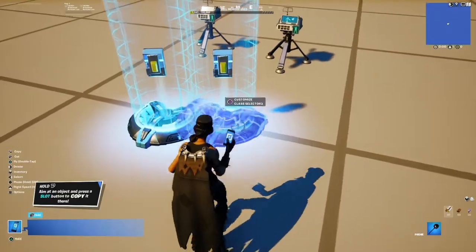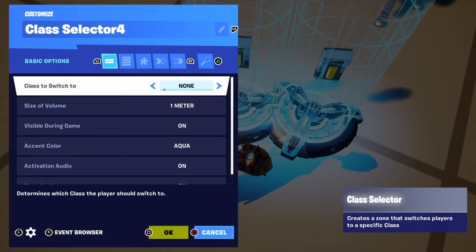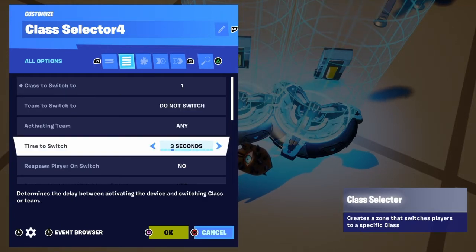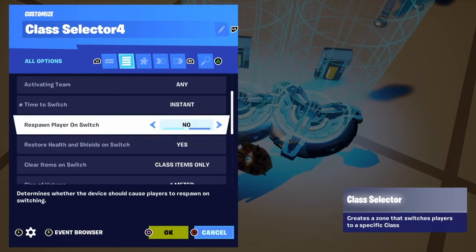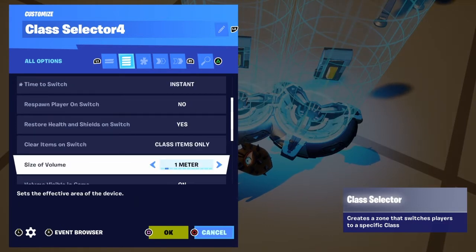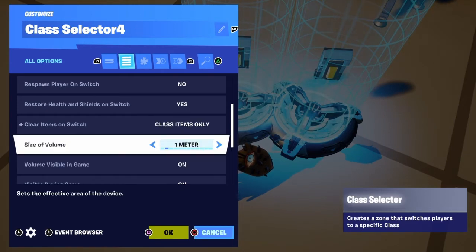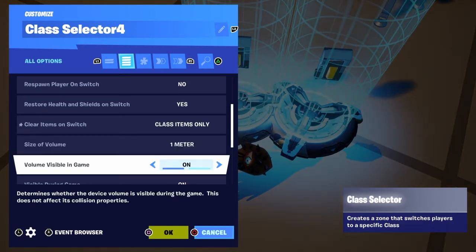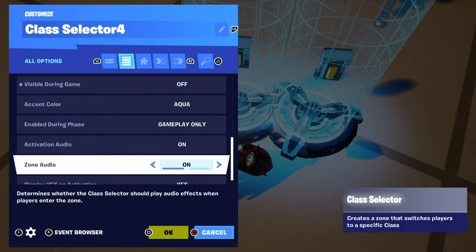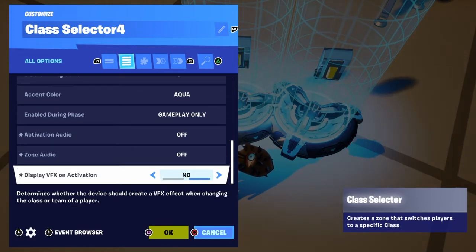We're going to copy the settings. Class to switch to: one. Time to switch: instant. Respawn player on switch: no. Restore health and shields on switch: yes. Clear items on switch: class items only. Size of volume doesn't really matter. Volume visible during game: off. Visible during game: off. Accent color: whatever you want. Activation audio: off. Zone audio: off. Display VFX on activation: off.